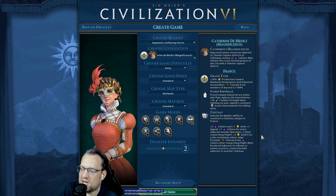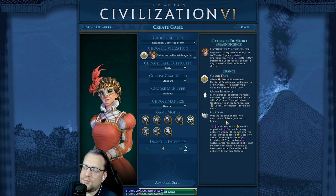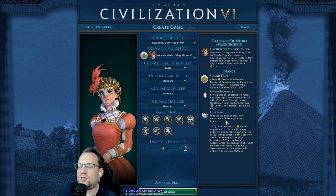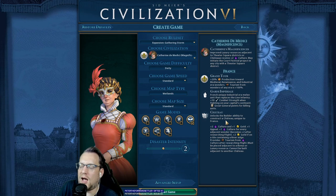And then one culture for each adjacent wonder. So this is a tile improvement that can give us appeal as well as tourism, which makes her really nice. It's just so nice to pepper those in, especially if you don't have the city-states that are cooperating with you on tile improvements.